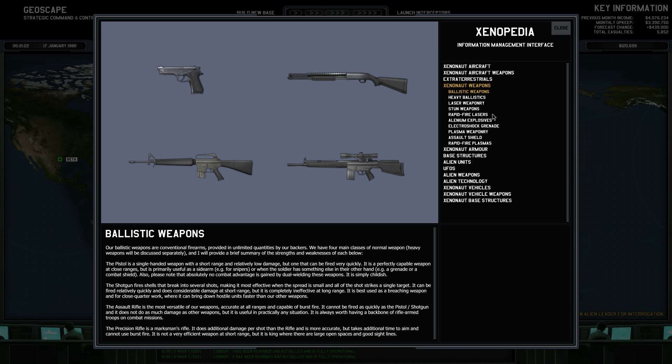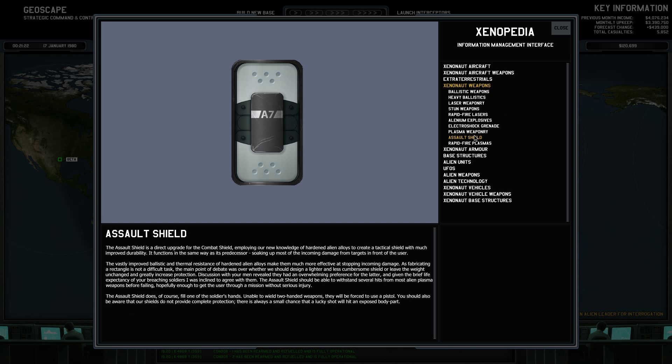There's actually been a few things that sort of popped up at this point. The Assault Shield, I guess, is the first thing to read about. The Assault Shield is a direct upgrade for the Combat Shield, employing our new knowledge of hardened alien alloys to create a tactical shield with much improved durability. It functions in the same way as its predecessor, soaking up most of the incoming damage from targets in front of the user.